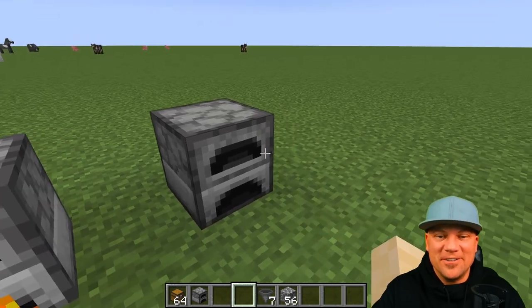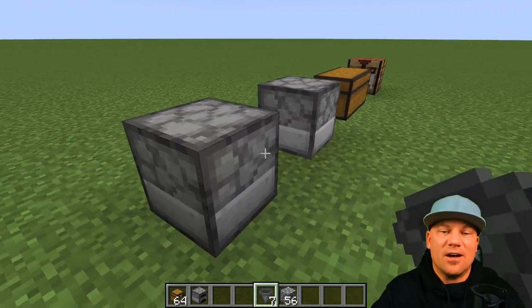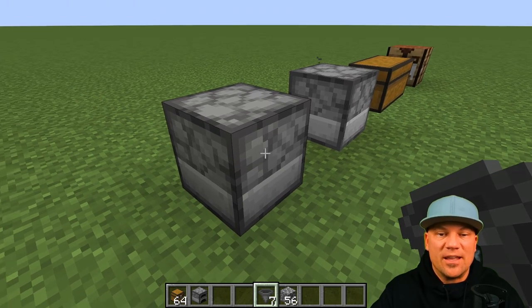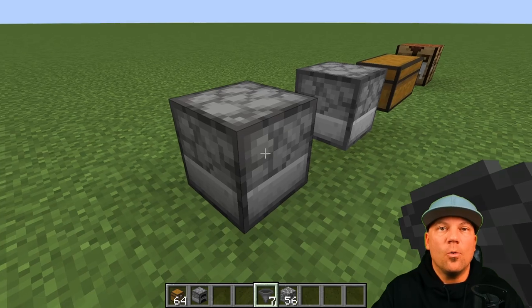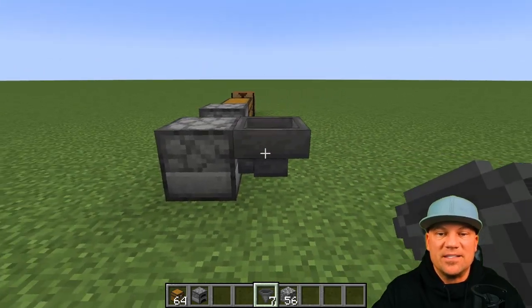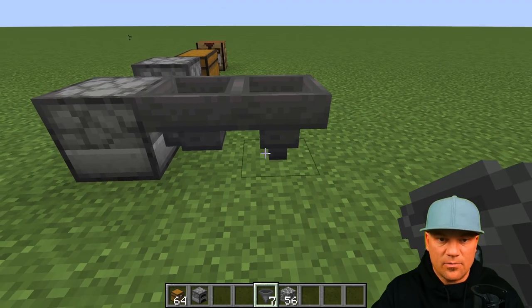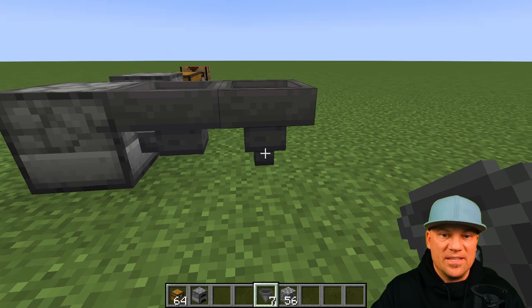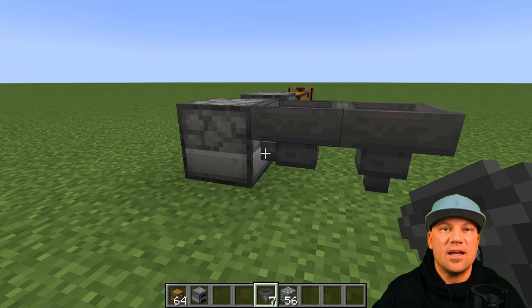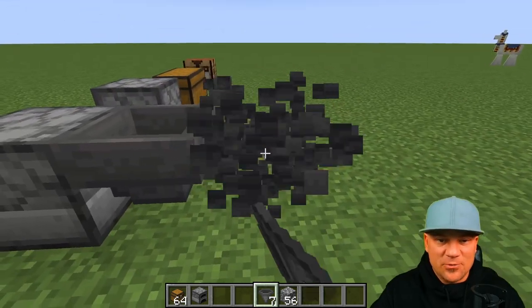Now let's build the automated furnace. Place a new furnace, then add a hopper connected to the back of it — this is for the fuel. To place it without opening the furnace, make sure you're crouching, then click on the furnace. You'll notice the hopper's square opening faces into the furnace on the side, meaning anything placed in the hopper will flow directly into the furnace.